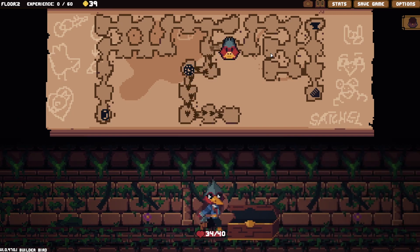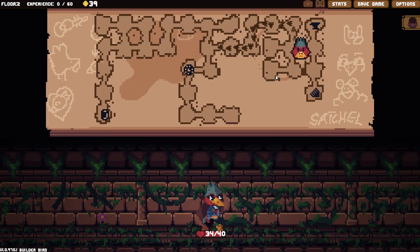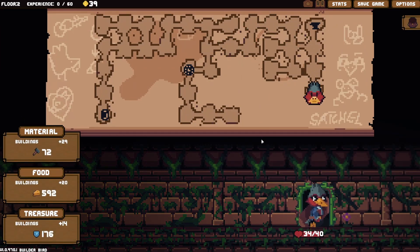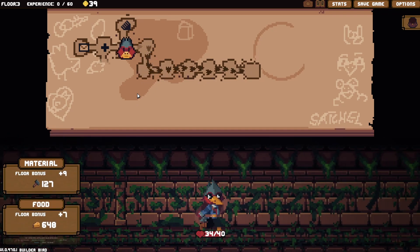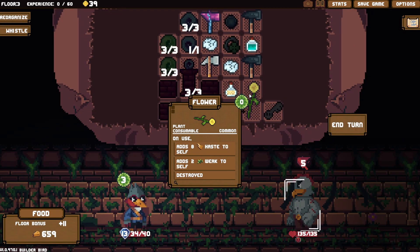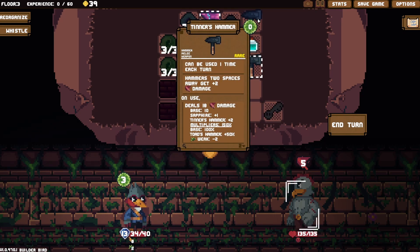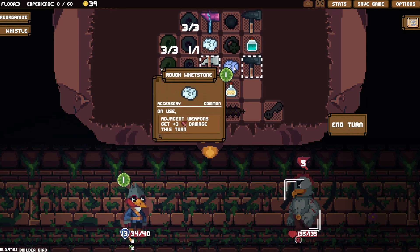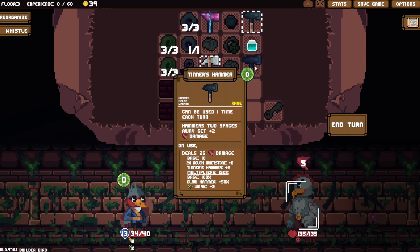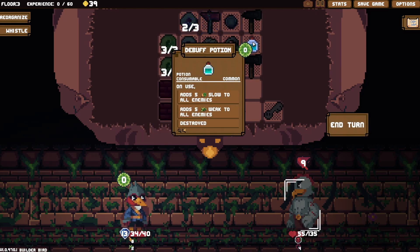I don't really need a curse, do I? Let's not do that at the moment. I've done one crazy thing already — all right, let's bring it on mate. Definitely use this. These do a lot of damage. We put weak on ourselves again — jeez, Adam! I can use this as many times as I want — well, now.